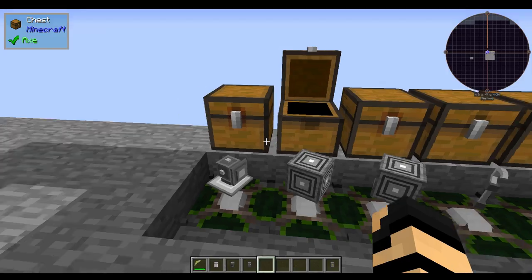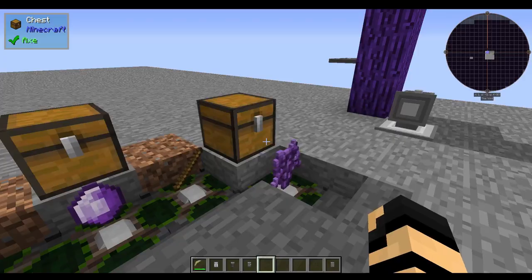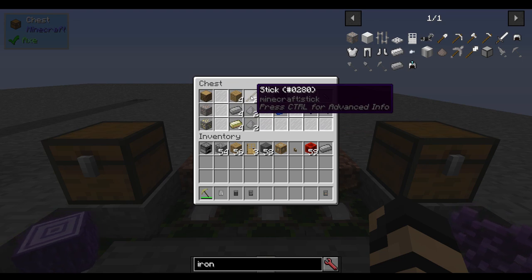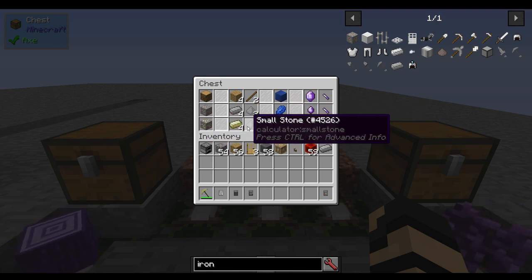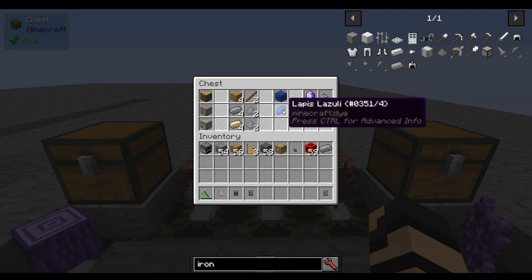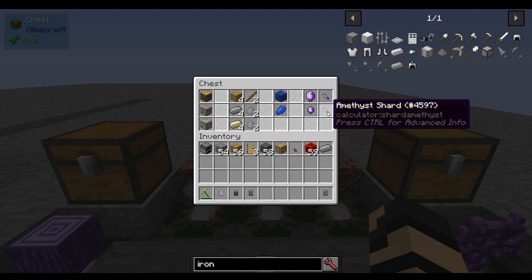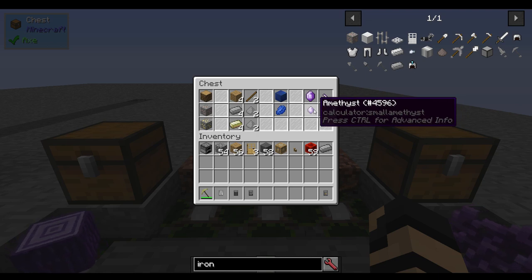I highly recommend getting yourself a stone separator as soon as possible. It has many uses: put in a piece of oak wood, get four oak planks and two extra sticks; iron ore gives four reinforced iron ingots and two small stones; gold ore gives four enriched gold ingots and two small stones — very important, I'll cover those shortly. Lapis lazuli ore gives a baby amethyst and an amethyst shard. I recommend using individual lapis lazuli pieces rather than blocks so you can get more shards, since you'll need both shards and amethysts later on.